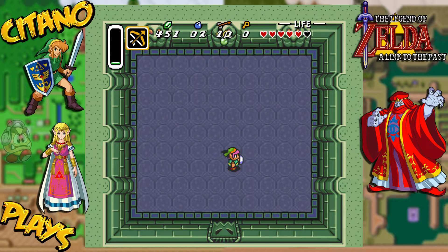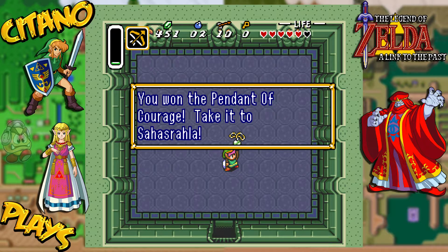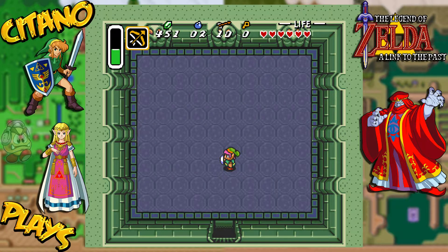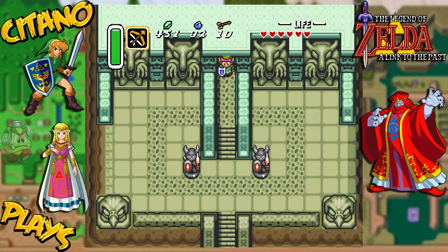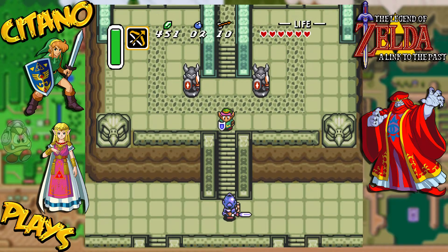Not a very hard boss. Pretty simple. And there we have it — the Pendant of Courage. We get a heart container, which you always get from defeating a dungeon boss. And we've gotten our first of three pendants to get the Master Sword. You won the Pendant of Courage. Take it to Sahasrala. Two pendants remain. Pretty cool, so that was one.